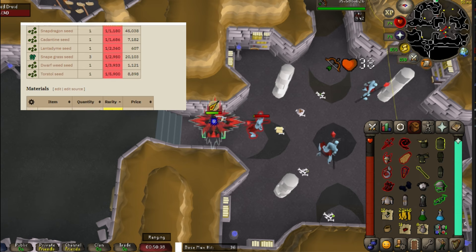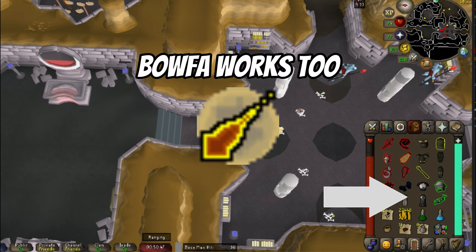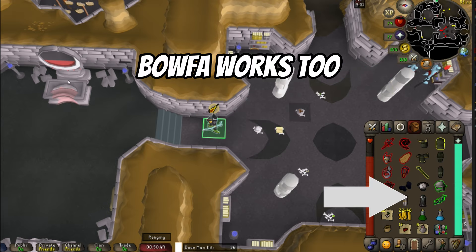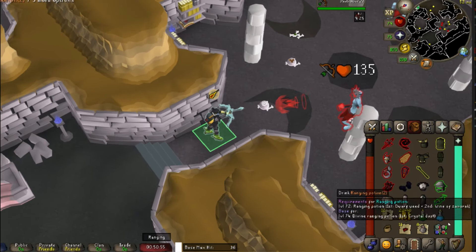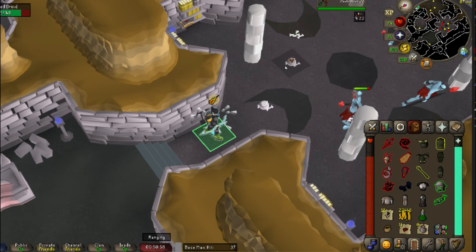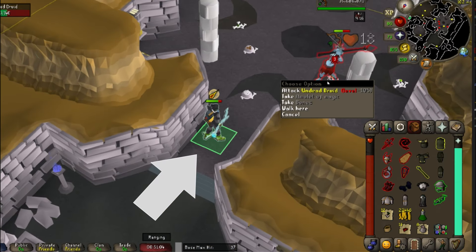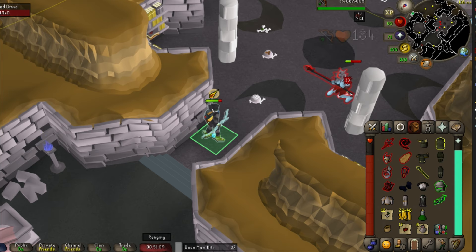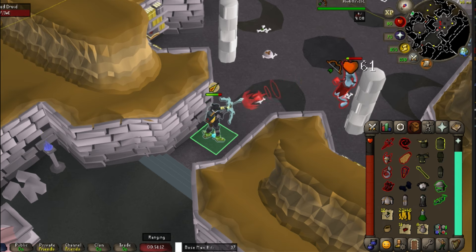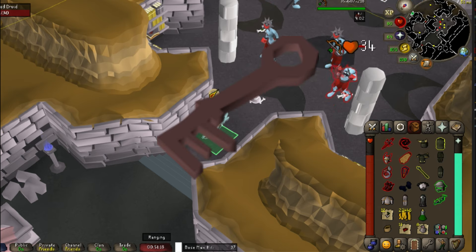When fighting these Druids, pray mage the entire time and do not let your prayer drop. Wearing ranged void here is extremely effective, as the mobs are weak to range — I would not recommend meleeing them. If you don't have void, wear your best ranged gear, or even monk robes so your prayer lasts longer. Stand where I'm showing you on screen. These Druids can melee you if they walk into melee distance, but that's quite uncommon at this specific spot. Also, these Druids drop the Grubby Key, which we'll cover with the next AFK method.